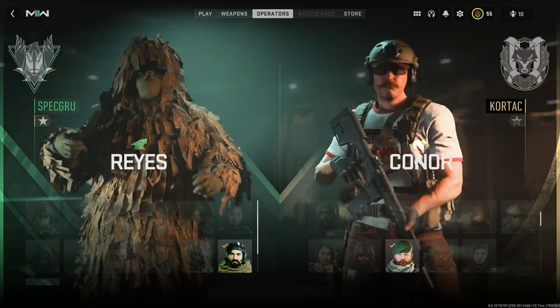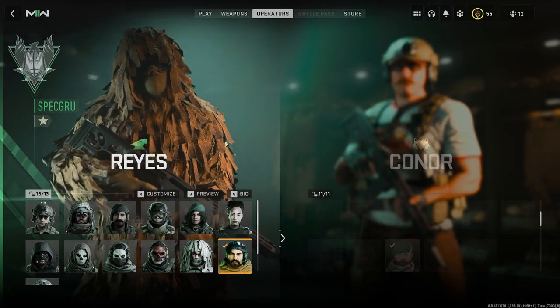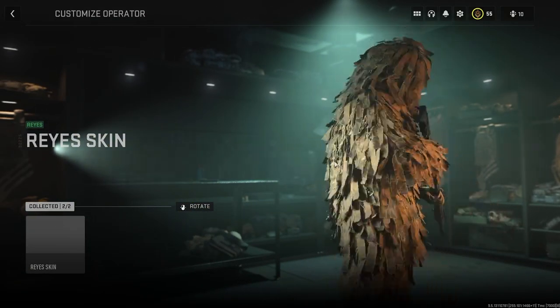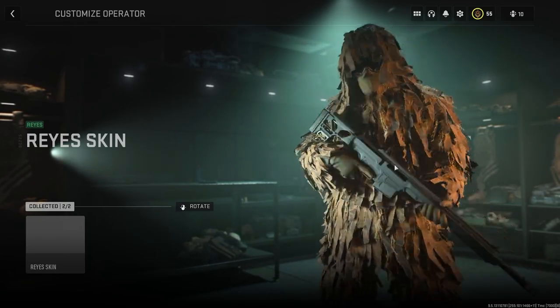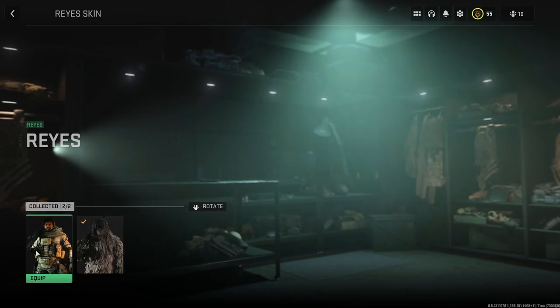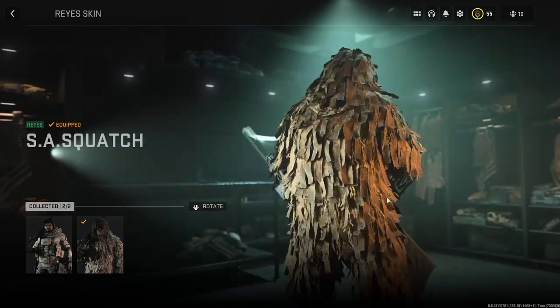This is how you are going to be unlocking and getting the Ghillie Suit Operator, also known as the SA Squatch, for free in Modern Warfare 2. This is awesome and you don't want to miss out on the skin as it's going to be super rare and will not last forever. This is for a limited time only, and I've also mentioned the Burger King skin at the end of the video, so stick around.